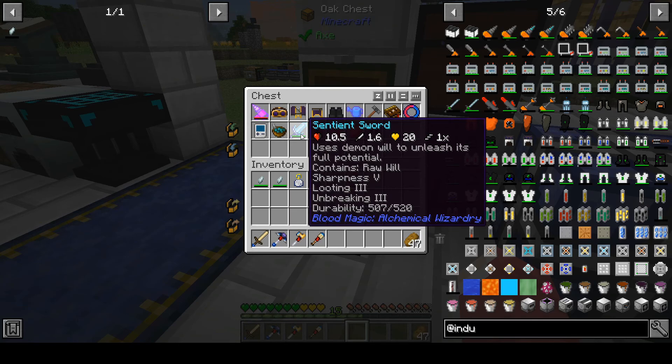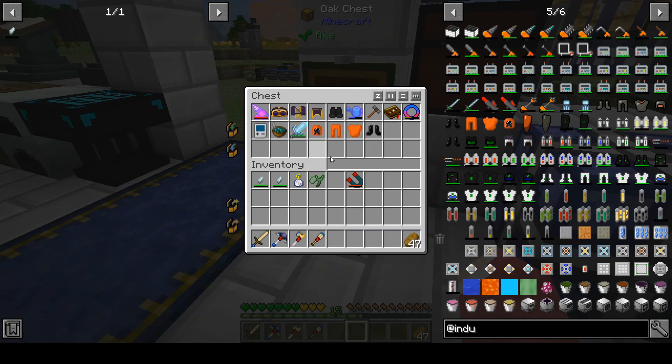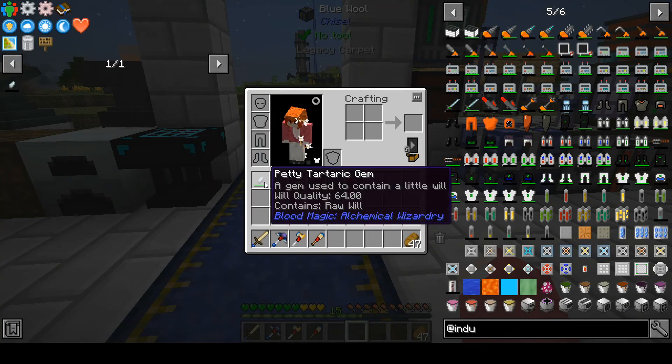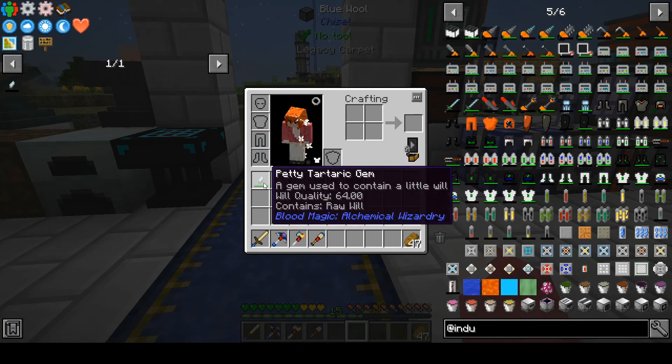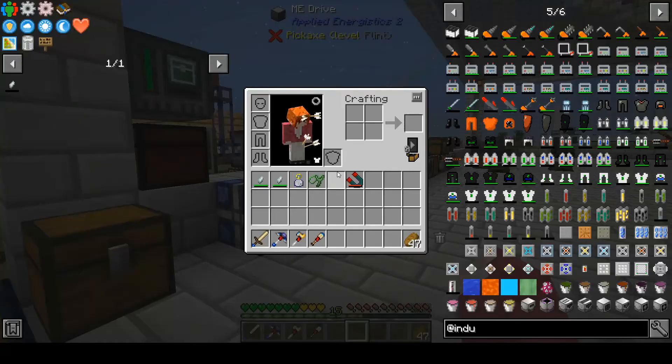I have made this sword with enchanted berserker's, looting, and a breaking enchantment. We can repair it with the repairer I've made. The looting helps with the will we are getting - we're getting more. I've made two of those - you need three, one to make the sword - so we can start getting a little bit more into blood magic.